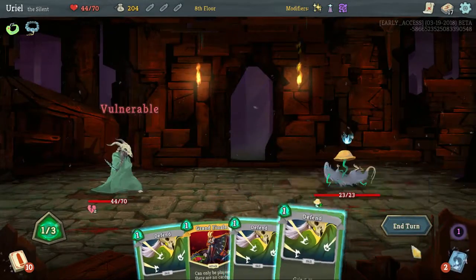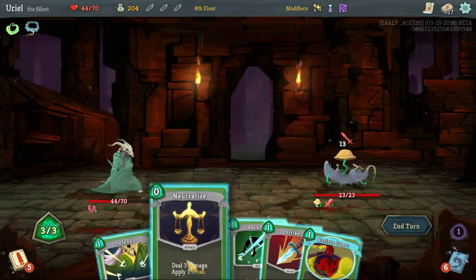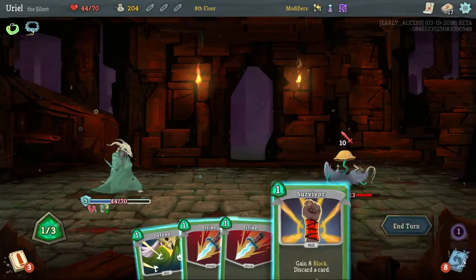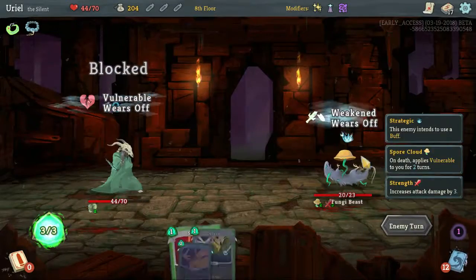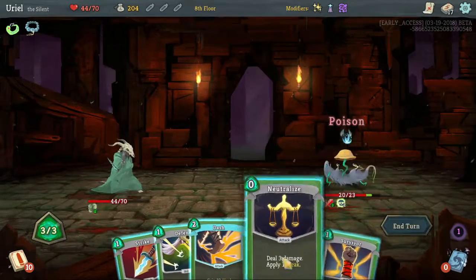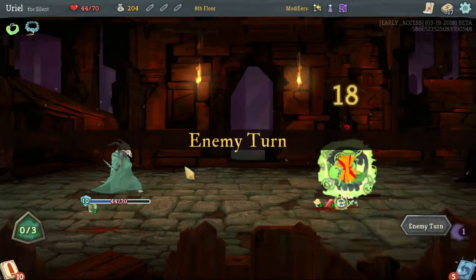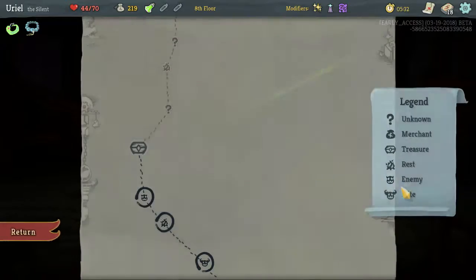I'm gonna go ahead and take Nox Fumes because that whole thing just doesn't work out well for us. Let's improve Backstab — 15 damage to take down some of the smaller guys. 15 and 12 is 27, that's enough. I don't want to hit through the shield. Get some nice poison going and we block through — Vulnerable will fade away and we can deal with him as needed. That was certainly better — Well-Laid Plans, excellent.